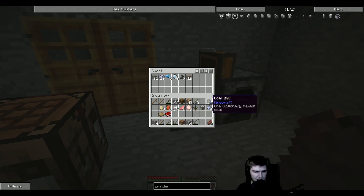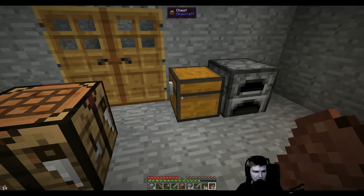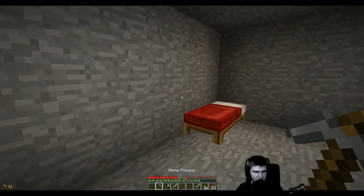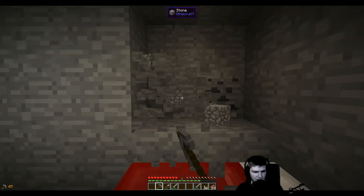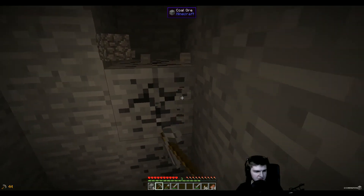Flint in there, coppers. We can make some torches, by the way. I think we should do that right now. Let's get a couple of torches. Place you in there. Get some more crap in there. We just want to hollow out this thing for now.